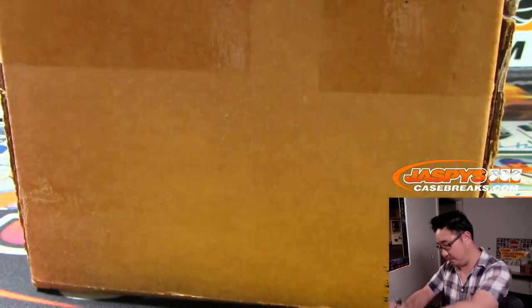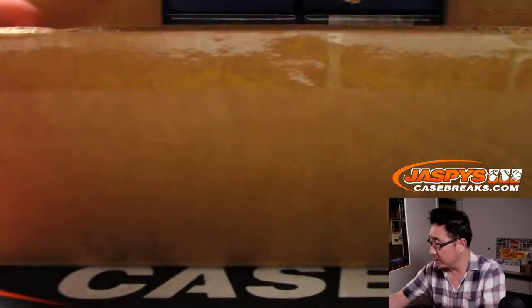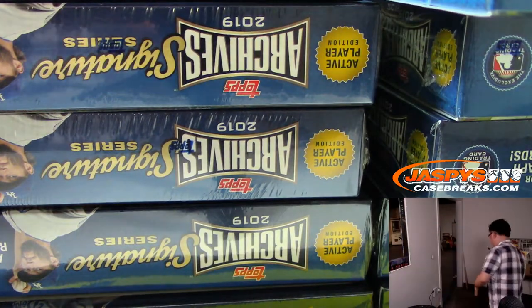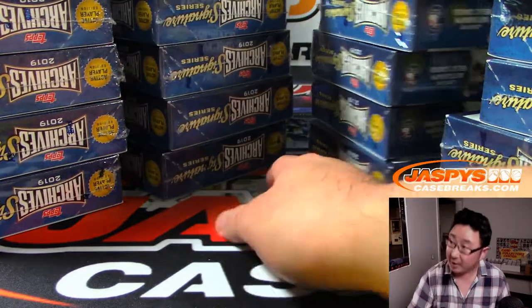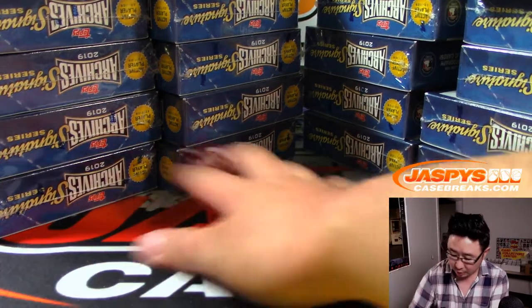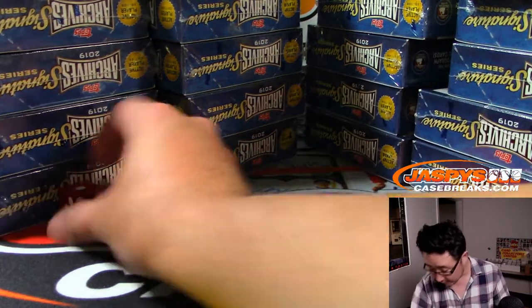Here's the fresh case right here. So let's pop this baby open. Alright, so we've got 5 right here, 5 right there, 5 right here, and 5 right here. So on the dice, we'll go 1, 2, 3, and 4. If I roll a 5 or a 6, we'll just roll again. And it's 1. So we'll do this left side right here.